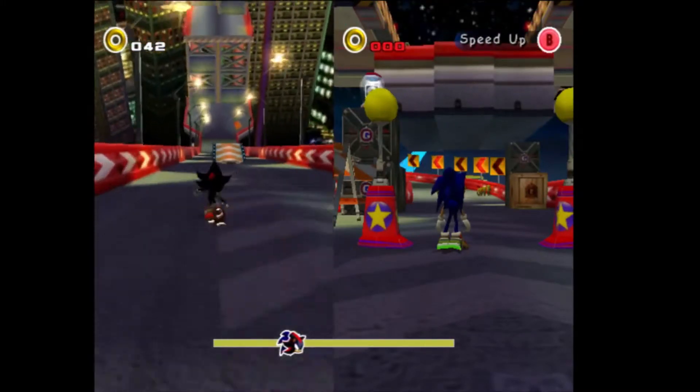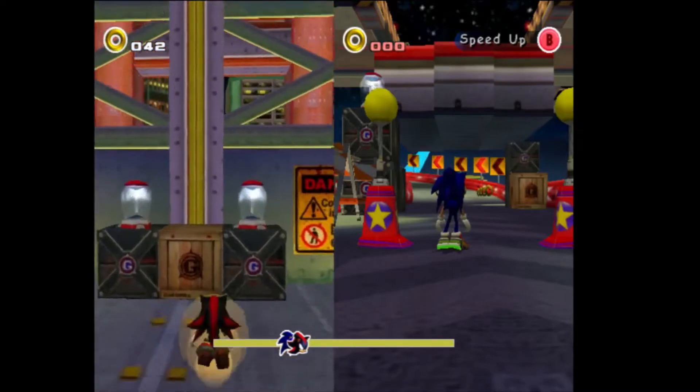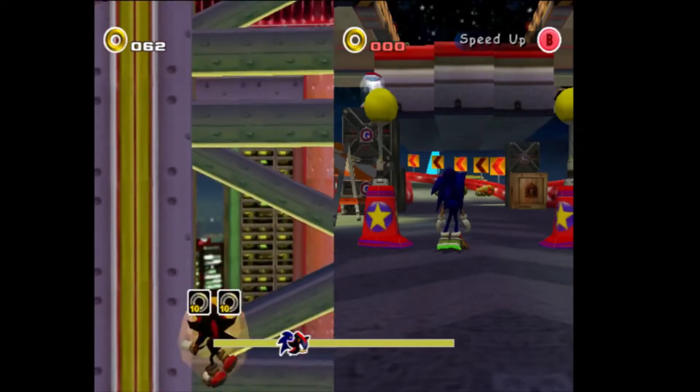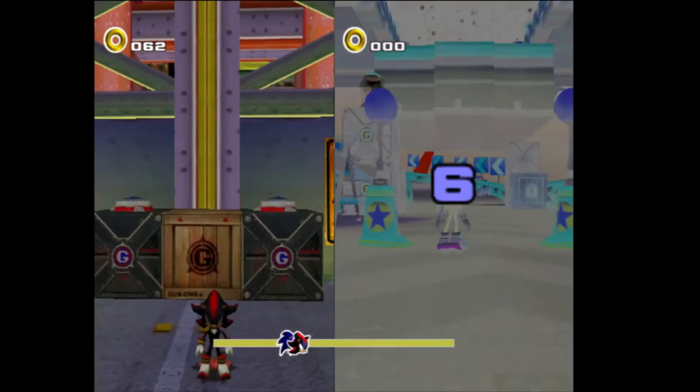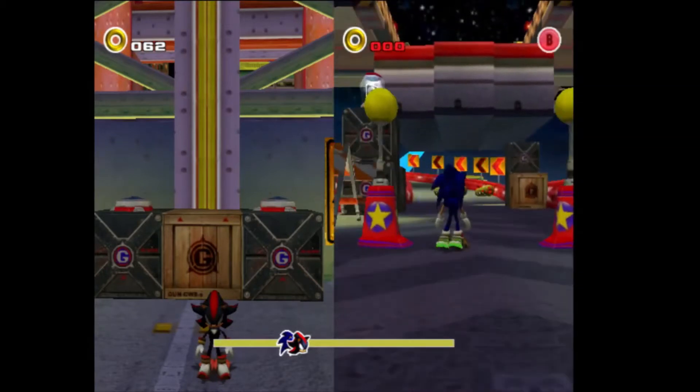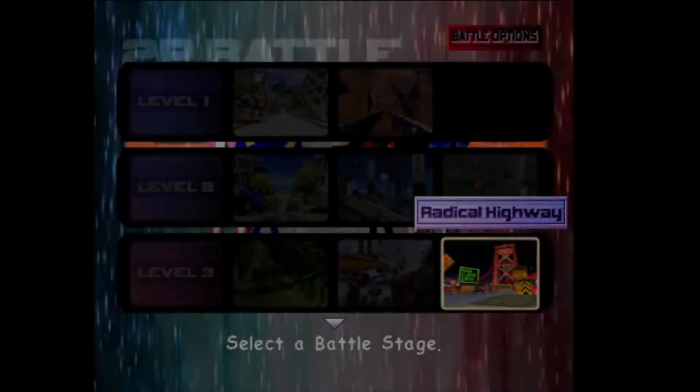It looks like it might be random what power-up you get when you die. I'm gonna drop down here, cause I see some rings. Perfect. And there's Chaos Control. I'm mashing buttons with the second player controller. That stops time for Sonic and Shadow for 10 seconds, and if you mash, it makes it go faster.